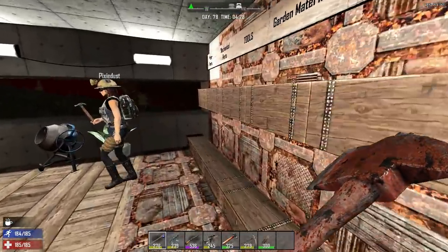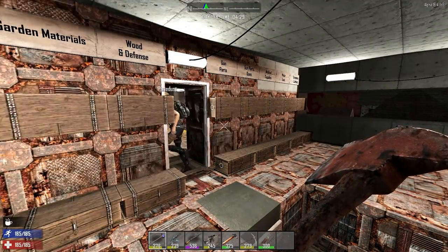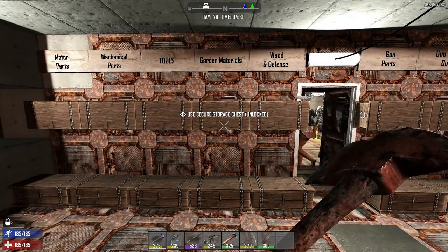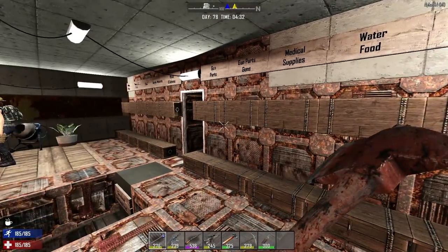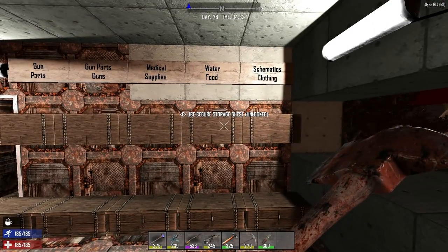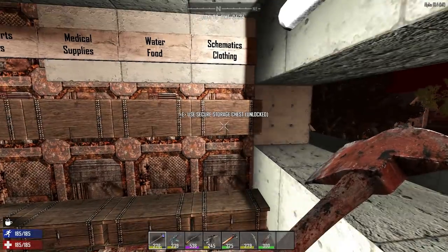Starting with the top floor, Brianna — you probably don't even know yet, but I'm still working on the boxes here. In the storage room, if you see a sign, the top word and the bottom word represent each chest.